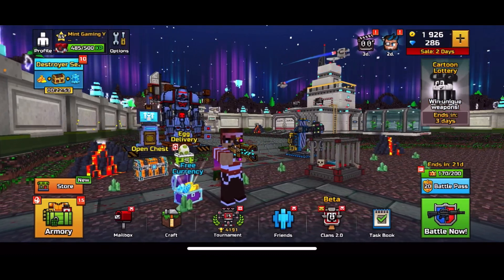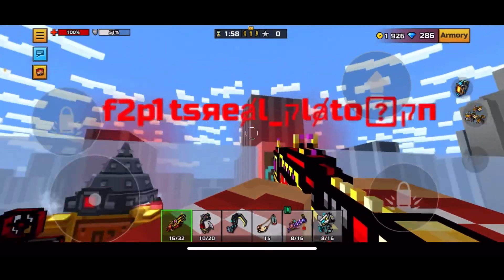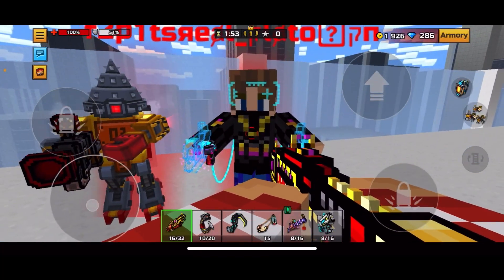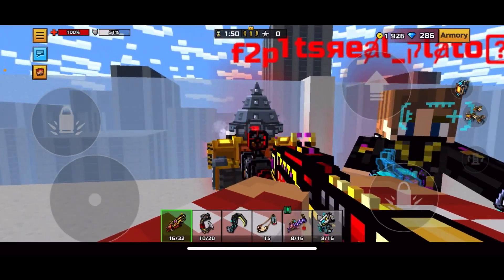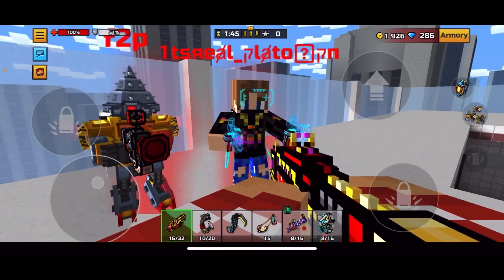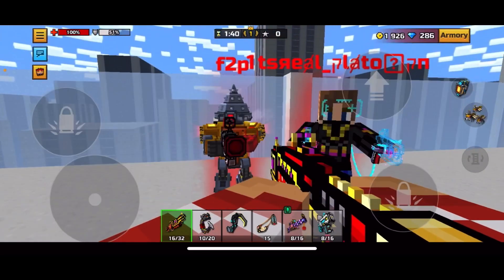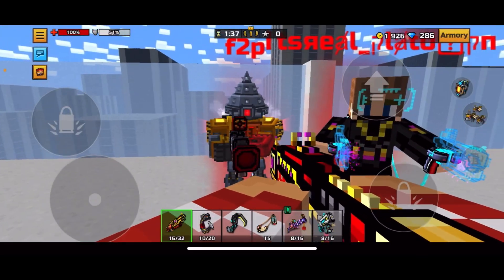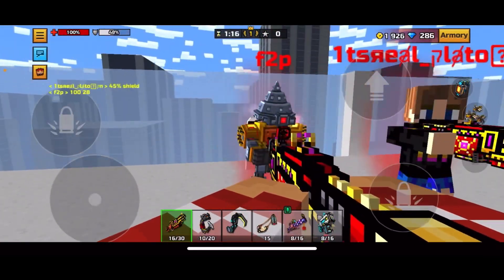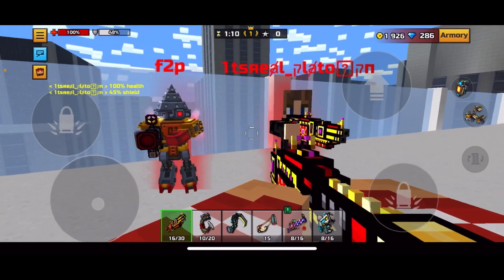Let's jump right into the damage test. For this damage test I'm joined by Eric, and also Platoop — whatever that name is. Eric has legendary armor and Platoop has mythical armor. I'm just going to hit both of them in the body and they're going to tell me how much damage they took. The legendary armor brought him down to 128 and the mythical was 145.